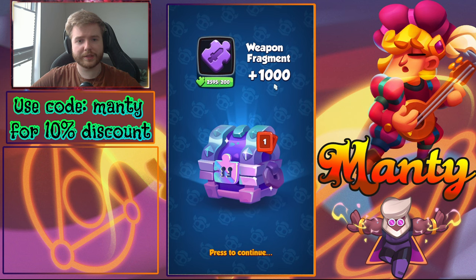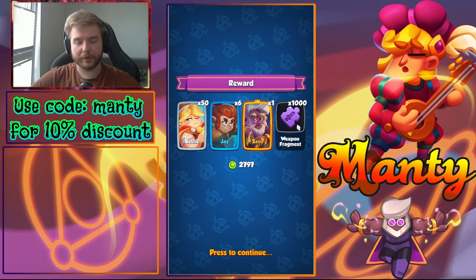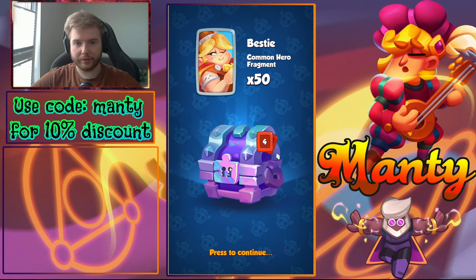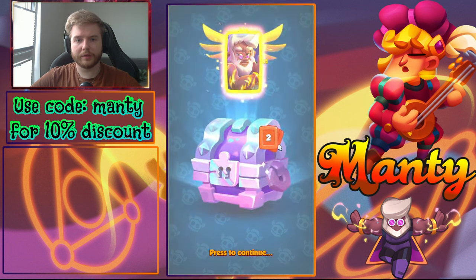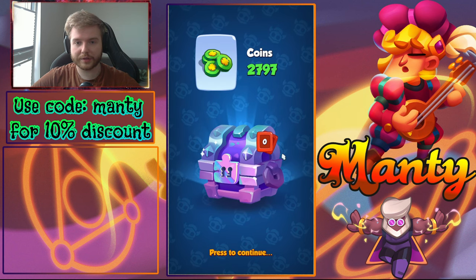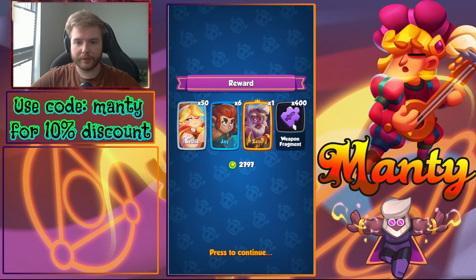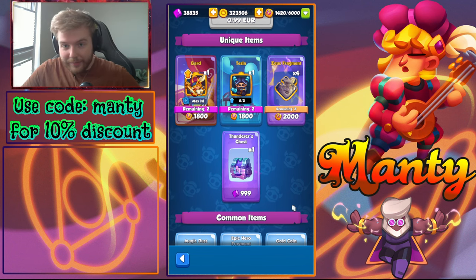First chest: not interesting, only one Zeus fragment — that's pretty bad. But 1000 weapon fragments — I think that's the maximum, so that's already nice! No equipment though. One Zeus fragment. Then 200 amulet fragments — that's low. Two chests done. Next: one Zeus and 400 weapon fragments.